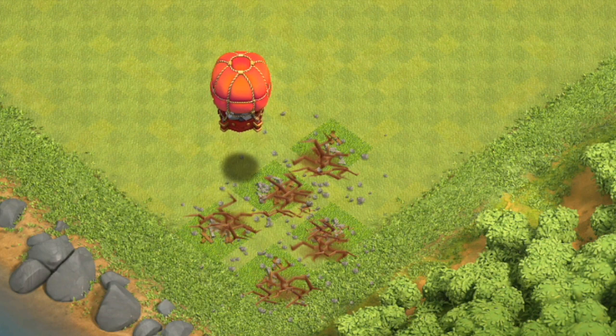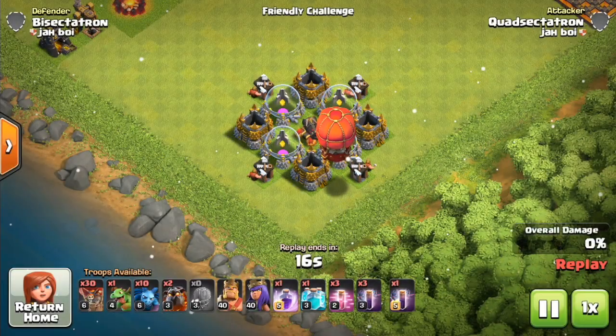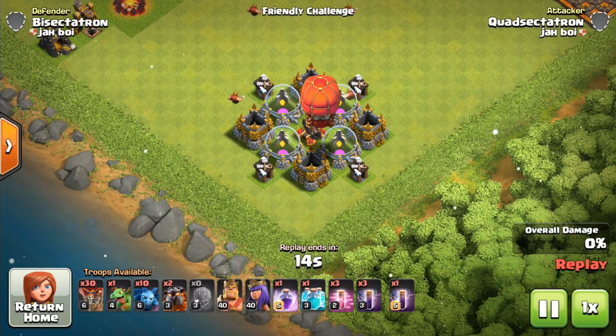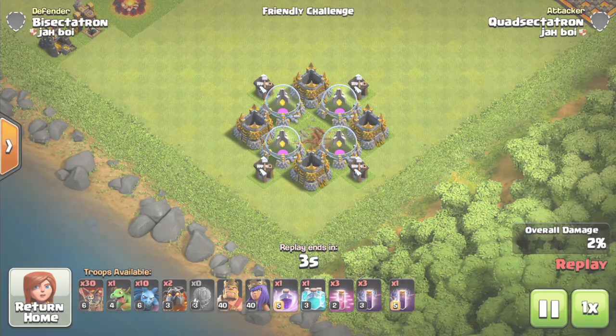We're going to look at actual gameplay, go through the mechanics of it, and give you everything you need to know in this video. First, you have to know how wide the range of the splash damage is. It takes out the cannon at Town Hall 10 in one shot — this is a max level 3 Stone Slammer — and it also damages the nearby storages.